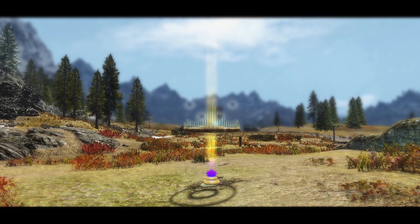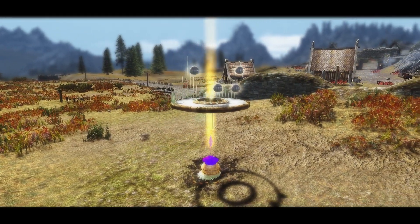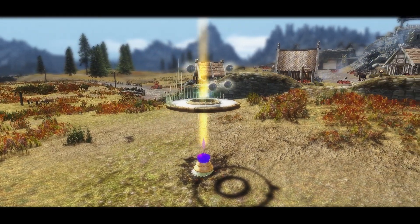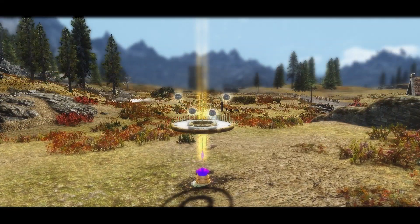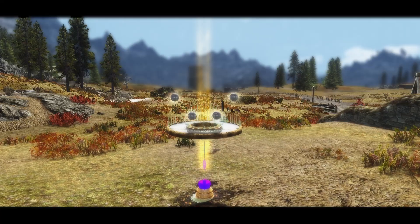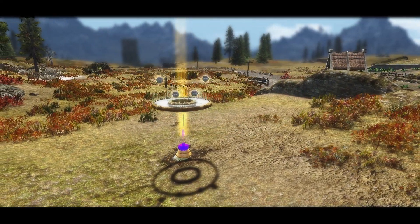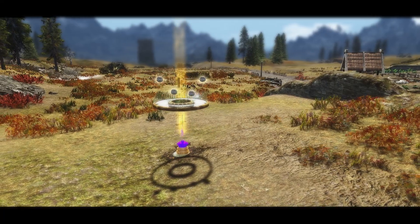This whole thing is controlled by the four silver balls that you see floating. The top right one will start the mini quest for you, which we'll go over in a couple of minutes, and the next one will generate the balloon. The one next to that — the bottom left — will teleport you into the balloon basket, and the one at the top left will remove the module so you can pick it back up and put it back in your inventory.